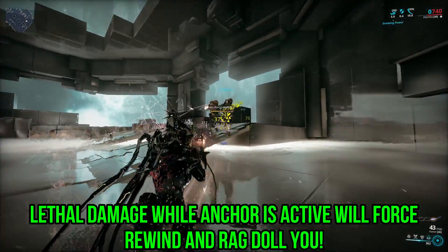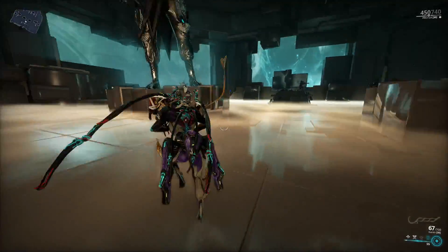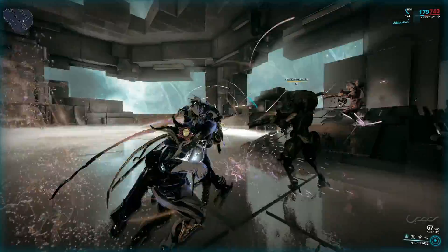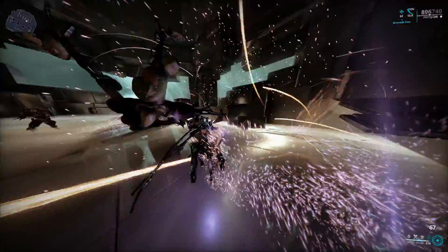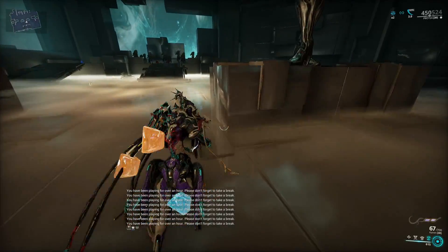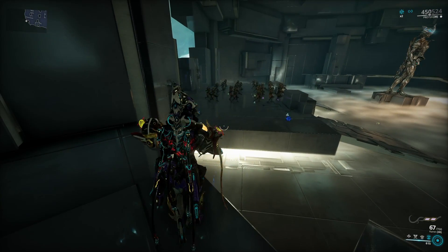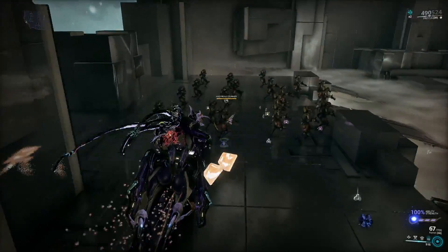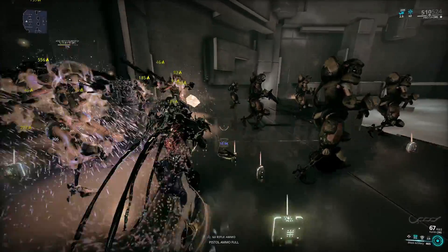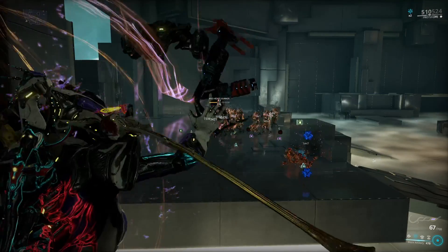The other thing is that all of the damage you deal while this is active is stored until you recast. When you recast, a portion of that damage is dealt to enemies around you as you rewind back to where you first activated the anchor. However, the portion of damage is converted into blast damage, which is basically dog shit against anything that is relevant. The temporal blast will also knock down and pull in enemies toward the center, which is useless since you tend to move around a lot and will likely rewind to the other side of the map with no benefit from the clustered enemies.